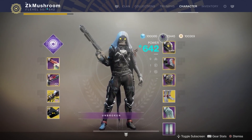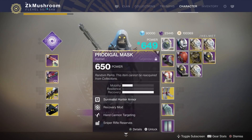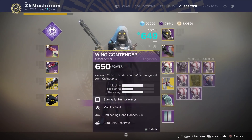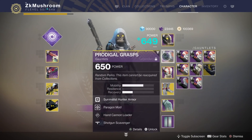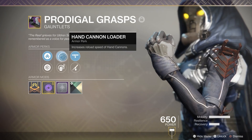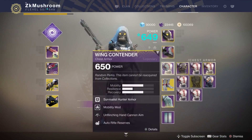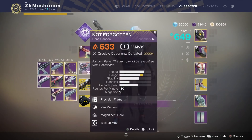On the helmet I have one recovery mod. On the chest piece I have two recovery, one Paragon, and two mobility - that's my mod setup. For the gauntlets, we put hand cannon targeting, hand cannon loader, and shotgun scavenger. Hand cannon loader increases your reload speed for the NF or hand cannon in general. Make sure you always put shotgun scavenger or sniper scavenger if you have it. On the chest piece we put unflinching hand cannon aim - you can put unflinching light arms too - so your hand cannon gets less flinch when you get shot at, helping you land headshots more often.